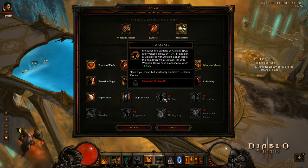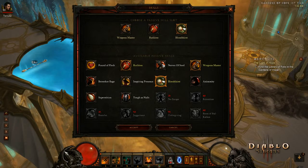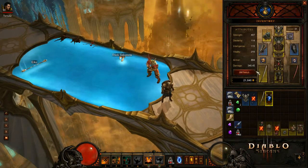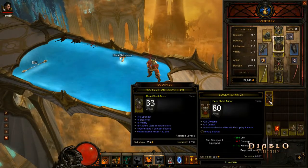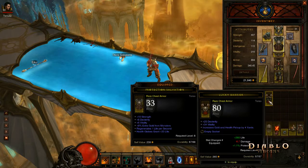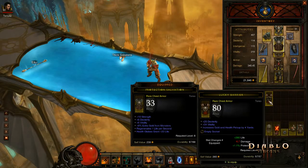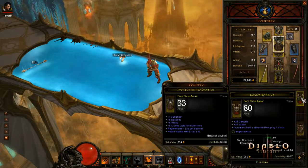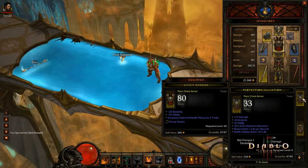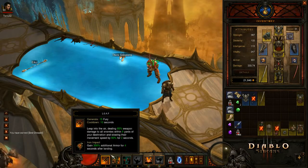Tough as nails — still nothing different. I'm gonna stick with Bloodthirst. Check this piece out: 25 dex, 34 vitality, increased gold and health pickup 4 yards. This one's actually worth it cause the armor will go up significantly. Yep. Keeping it.